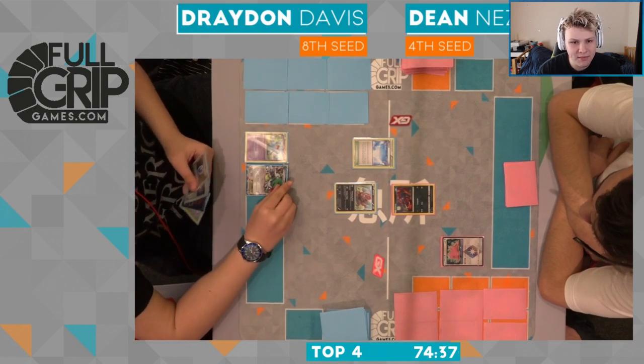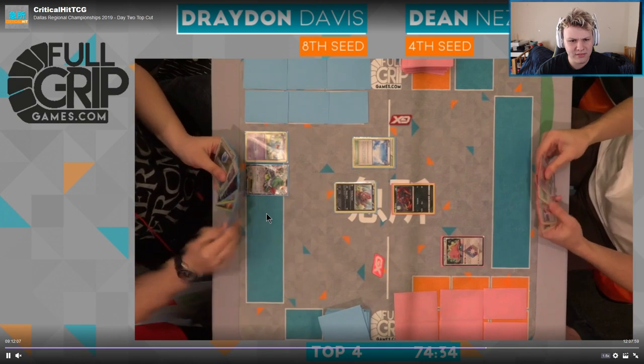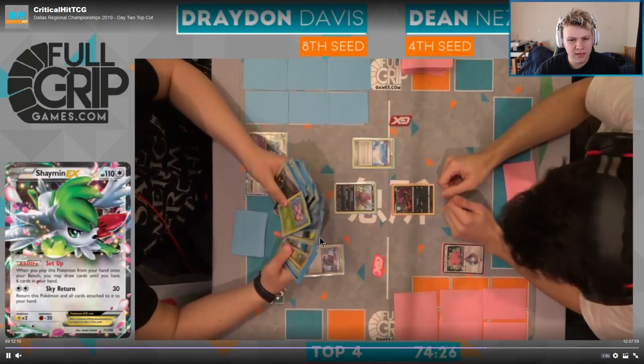I'd like to see the egg come down as well — setup for two. That's super risky here from Drayden. I'd like to see him go bench egg, choice band active at the very least. He does get built out here, there's the Battle Compressor. I would have liked to have seen him go choice band active for sure. I think egg bench — things are going to Skyfield though.